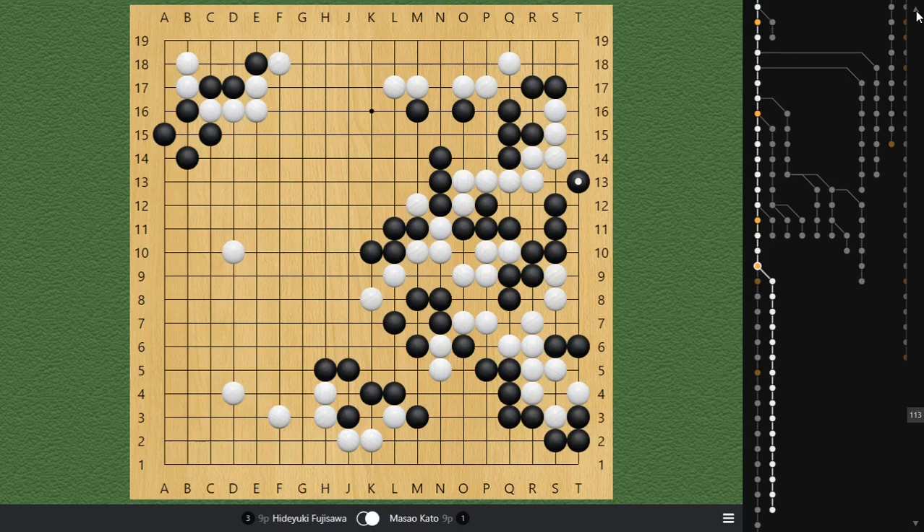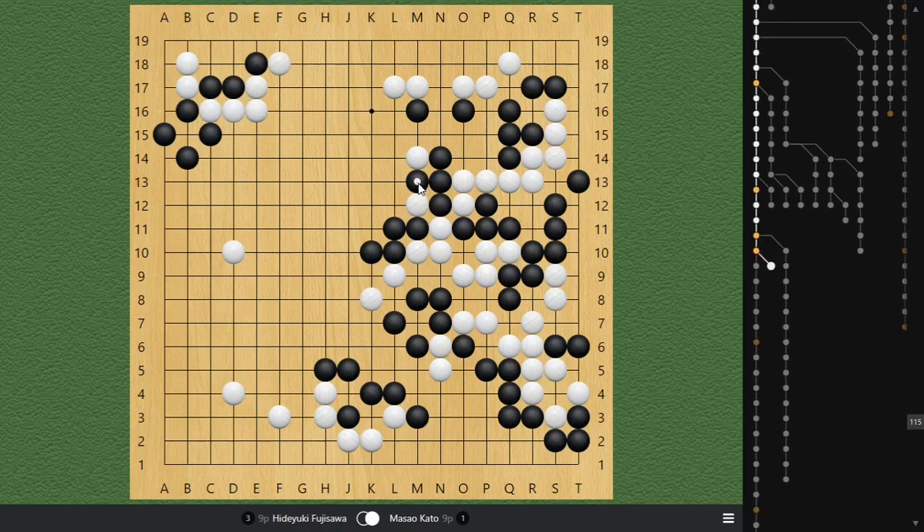So it looks like it's game over for Masao, because this liberty fight does not work out. However, Masao's next move plays a shocking Tetsuji to attach at M14. Against this Tetsuji, Black needs to be very careful. If Black pushes here — and I think most viewers including myself would push here in the actual game — which will be a turnaround for Masao, because now Masao has a very simple and nice Tetsuji. It looks ugly, but it works. And that's what defines a Tetsuji — things that work.